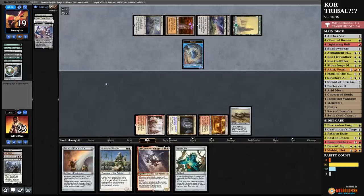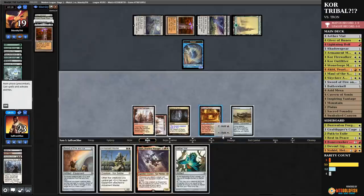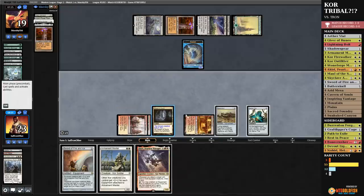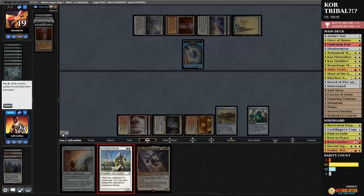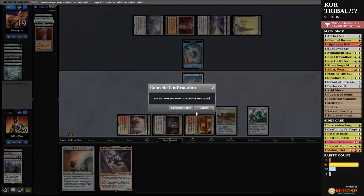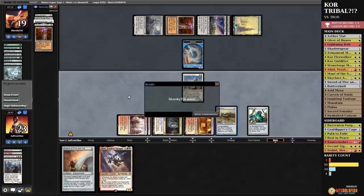Now I would like to concede, but our opponent has played so slowly that I feel like we should not concede to them. If this opponent loses to time, I'm not gonna feel bad about it, because they have played at the most ridiculously slow pace I've ever seen. We'll play Aether Vial, we will play an Armament Master, but we're 100% dead. You know what? We are just gonna concede. I mean, we got him in game one, which is sweet. But well, we'll see — we just don't have cards for this matchup.